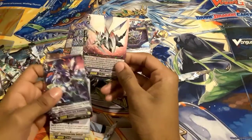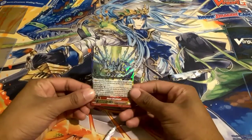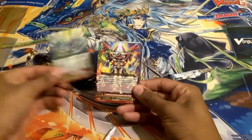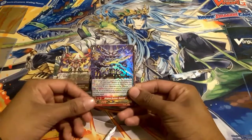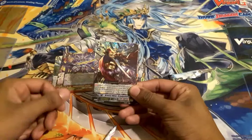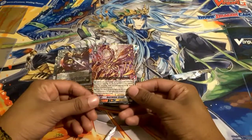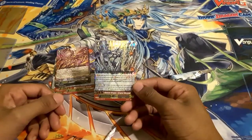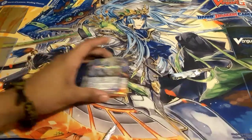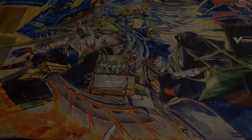So let's do the recap in the order I pulled them: I got the Blau Stride, Dimension Police Stride, the Dimensional Robo Stride, the Deleter Stride, Grand Gallop, the new Gray Gill card for Deleters, and last but not least, Integral. Pretty good box in my opinion — definitely not picking up another one though. We'll see you guys in the next video!